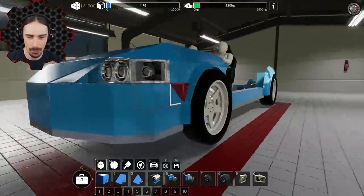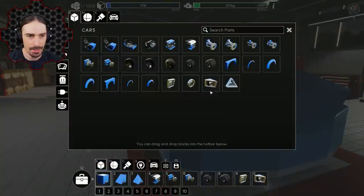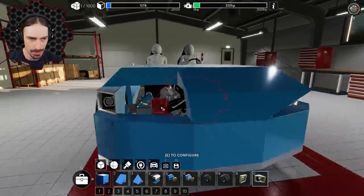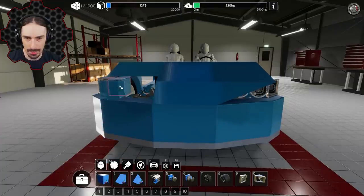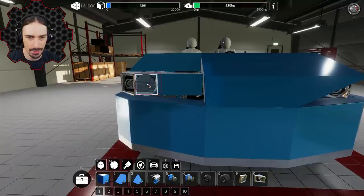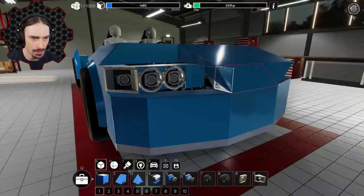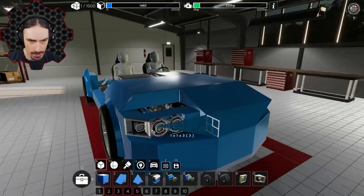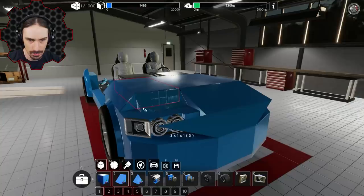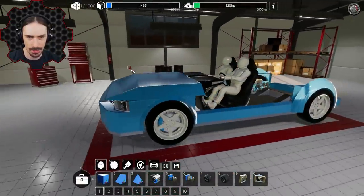Now I need to figure out what I did so I can replicate it on the other side. I placed the glass wedge there, put the headlight pieces in, added three blocks underneath, two pieces on top, used a scalable plate to fill in the gap, and then put wedge blocks down along the front edge. That gets me the basic front shape.